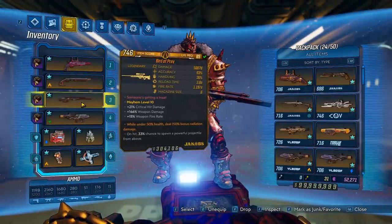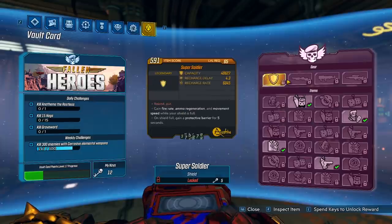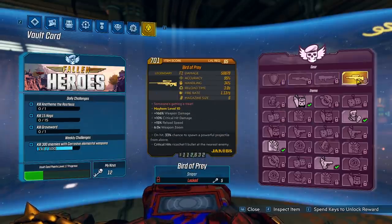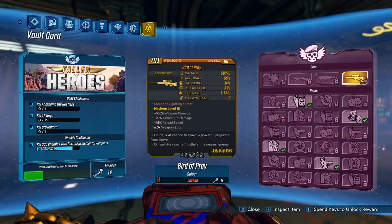To get this gun, you will need the Director's Cut DLC, and you can get this thing from the Fallen Heroes Vault Card. You can see on the far right tab you're going to have your Fallen Heroes Vault Card, and up here is going to be the new items you can get. The way you earn these items is through getting XP, and once you get enough XP, you can go ahead and unlock a random reward.